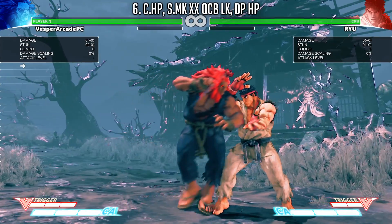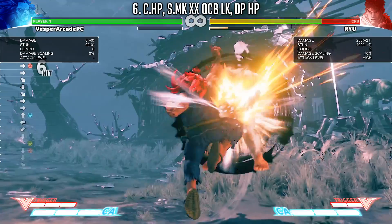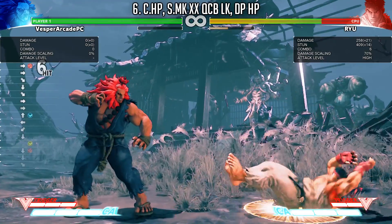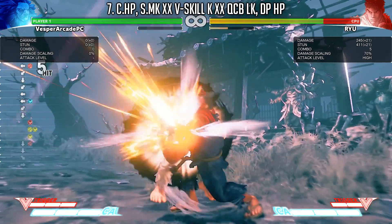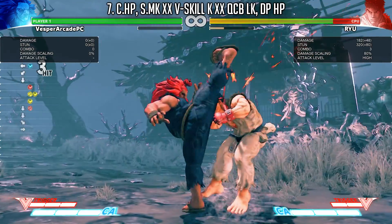Now I'm showing combos that start with hard strength normals. I prefer using crouching hard punch instead of the standing hard kick target combo because the standing hard kick target combo whiffs on crouchers. Combos 6, 7, and 8 are pretty much the same as combos 3, 4, and 5. Usually you'll land these hard attack combos from a jumping attack or when your opponent does something really unsafe.